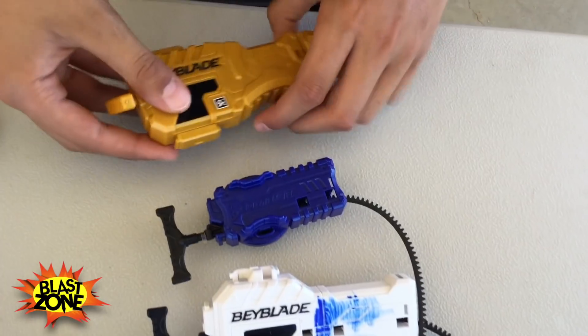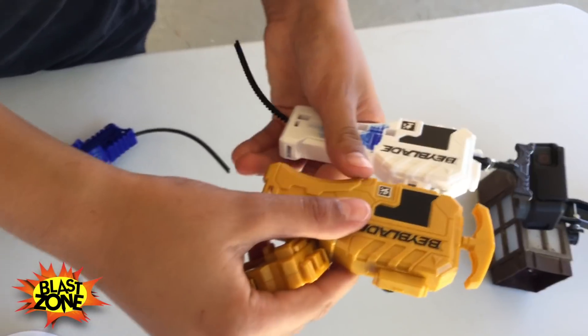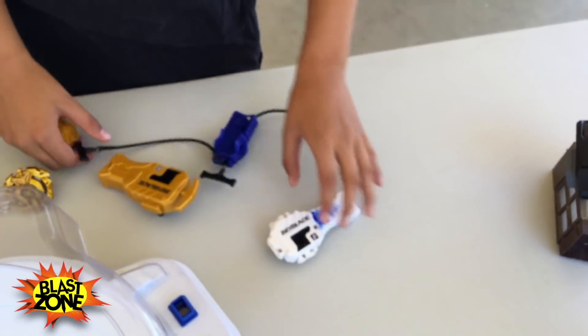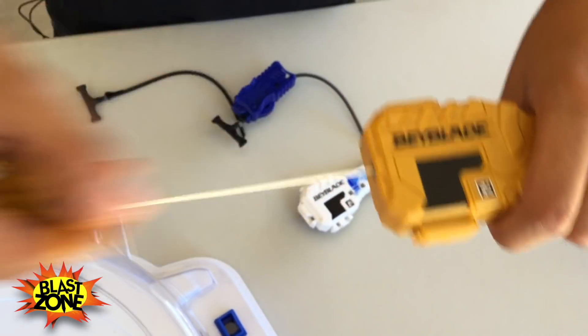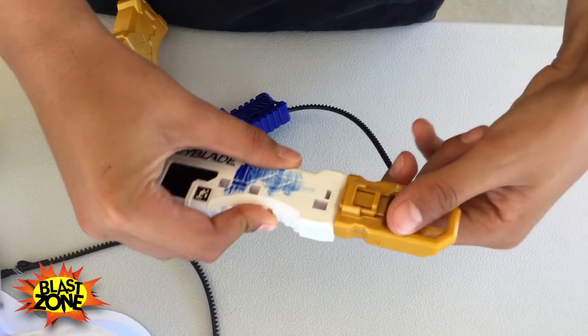I'm gonna compare this new golden string launcher to the others. This is probably the easiest launcher to handle because it has a big grip. When you have a super grip you can pull the string as far as you want, but with a string launcher there's a limited area you can pull it — if you pull it too hard it could break. Let's see if this clip fits on the super grip... it can! This is awesome.